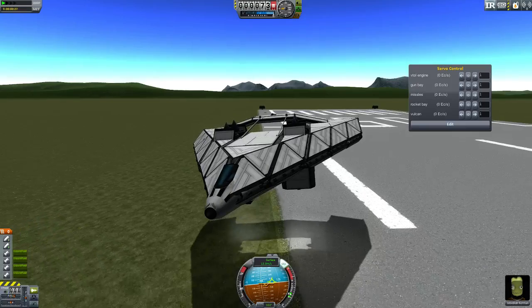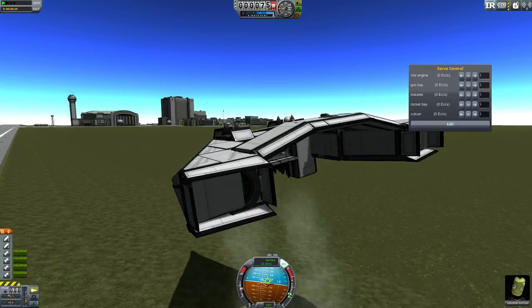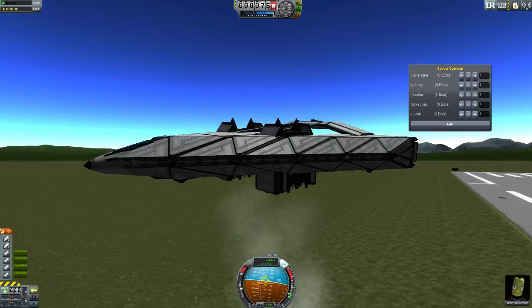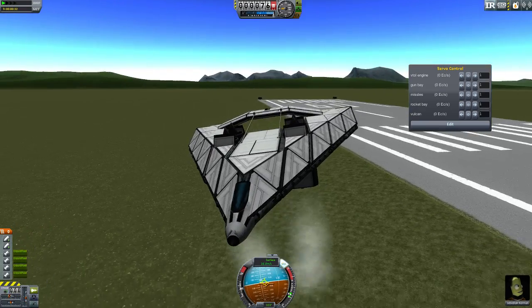I'm not going to go to orbit with this. I'm not going to fly long distances. I'm just going to destroy some things. How do I do that? BD Armory. Let's open her up, like so.